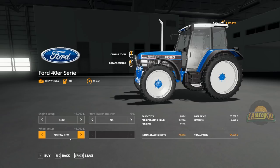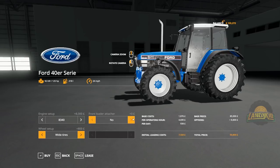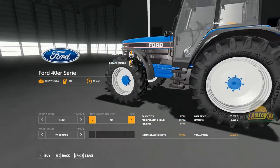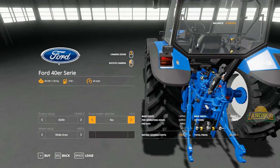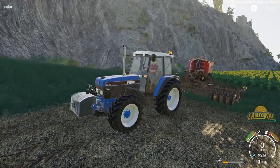I went with the large, wide tires. And you can have your front loader or no front loader — probably exactly the same configs as what the stock New Holland does.